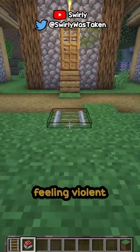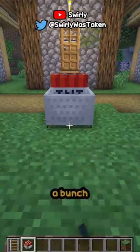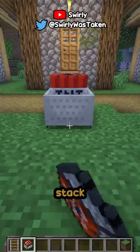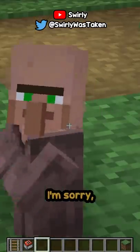Finally, if you're feeling violent and want to nuke something or get revenge on a friend in vanilla survival Minecraft, all you need to do is create a bunch of TNT minecarts, stack them up on top of each other on one rail, and just push it. I'm sorry, little one.